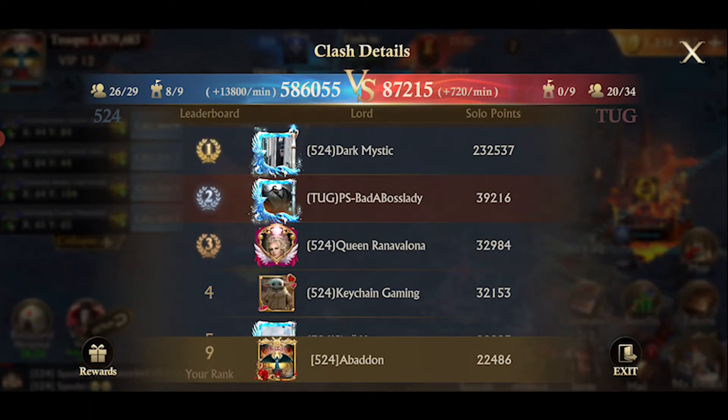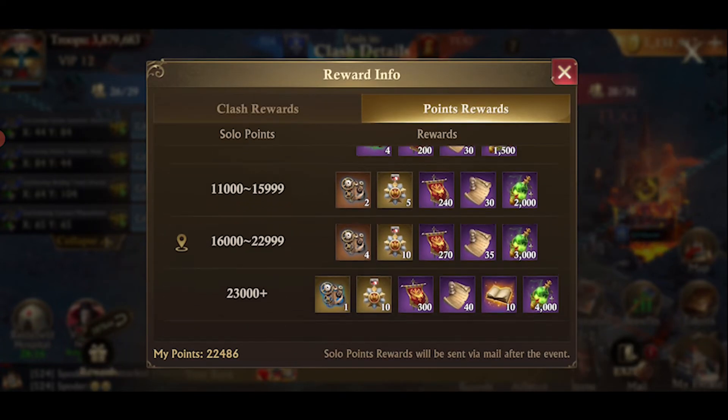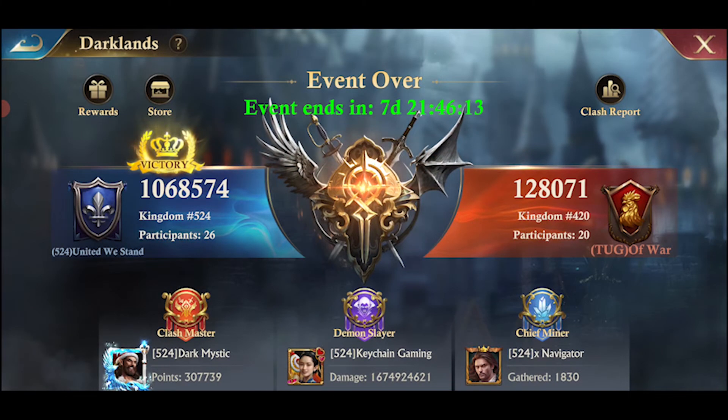Rewards earned during the clash will be sent via system mail after the event. Cursed Essence is earned as a reward and can be used in the shop after the match in exchange for additional rewards.